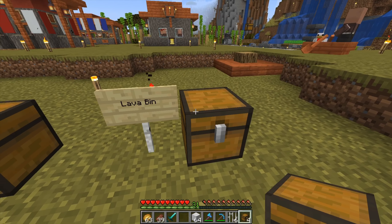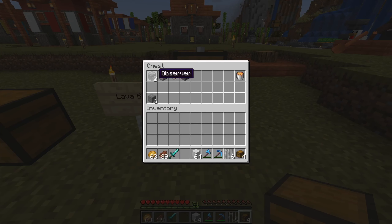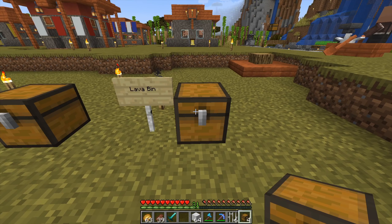So let's start straight away. For our lava bin — a place where we can dump things to trash our unneeded loot — we're going to need two observers, one dropper, one redstone comparator, one sticky piston, some lava, and some blocks. You might want to have a chest and a hopper as well; that'll make things a little easier, though not 100% necessary.